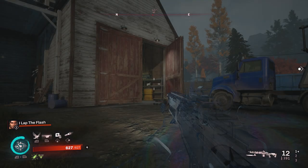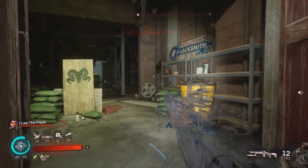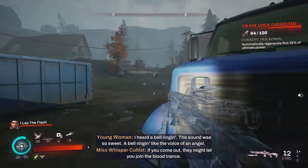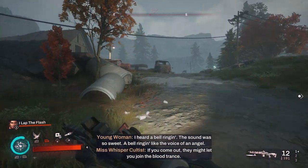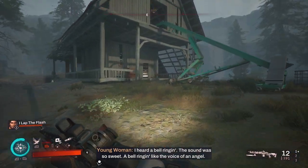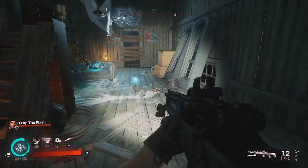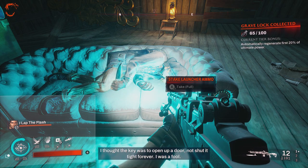Our next two collectibles are super close together — you're going to be looking for the grain silo and the abandoned barn. For the grain silo, simply walk in, go to the barrel, and pick up the grave lock. Next up, head to the abandoned barn just up the hill. You will have to break a couple of boards to get into the abandoned barn, and then you'll find a dead dude on a couch holding your second grave lock.